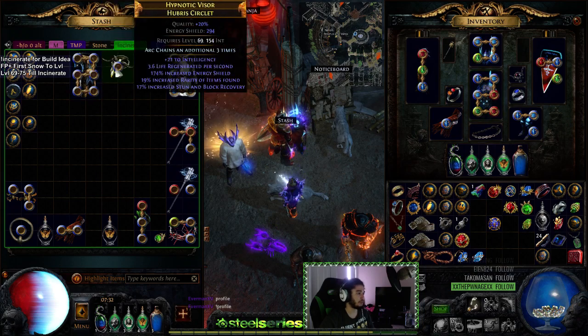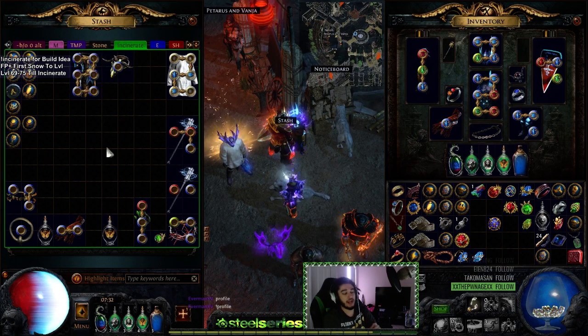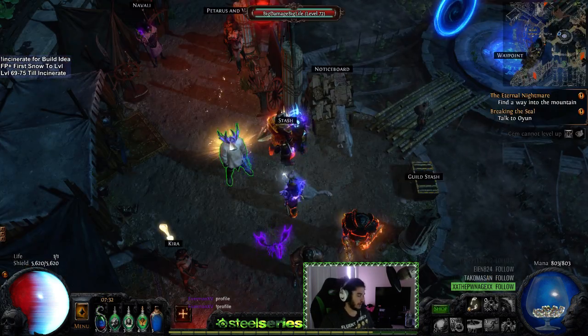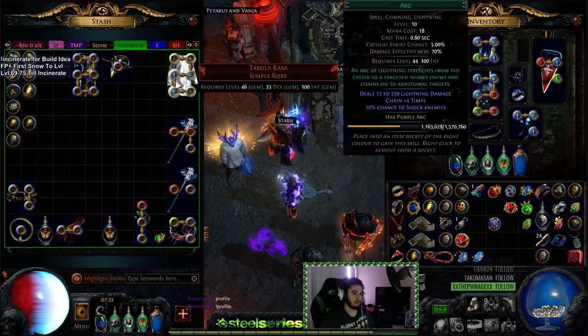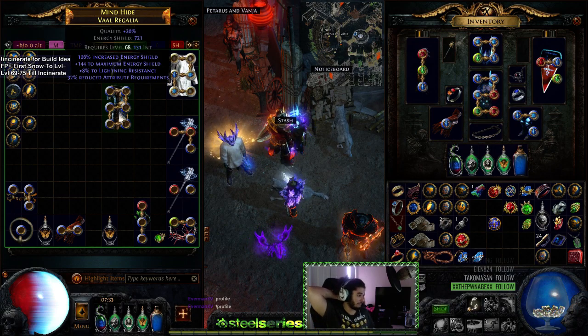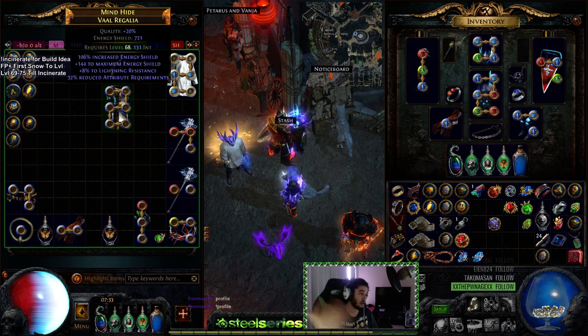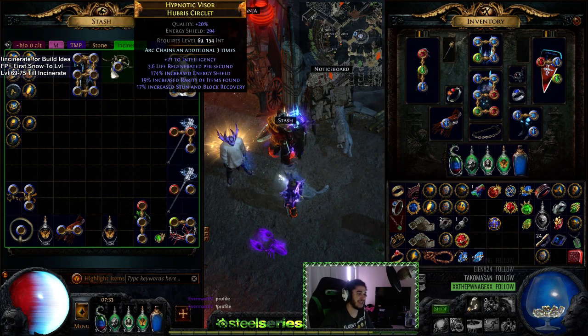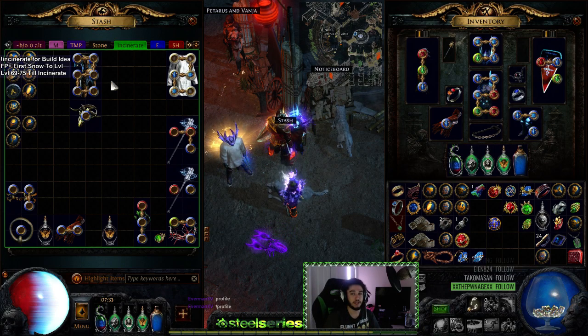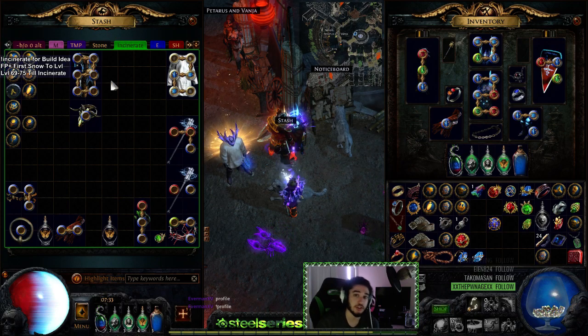The next project is probably going to be Crit Arc Mines. I have the new Arc MTX — it's like a purple Arc. And I ended up crafting a 700 ES chest piece, and I felt RNG and Jesus was on my side, so I slammed about 250 fuses and got a six-link. So our build is already funded. I even have a helmet for it with Arc 3 chains. I just have to get the other character started — I'm pretty sure it's going to be played as an Assassin again. But I'll leave this character alone in case I want to make a Freeze Pulsar.